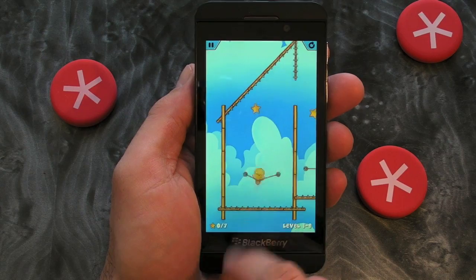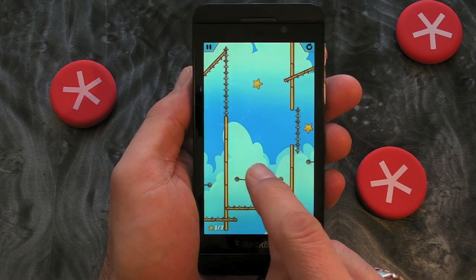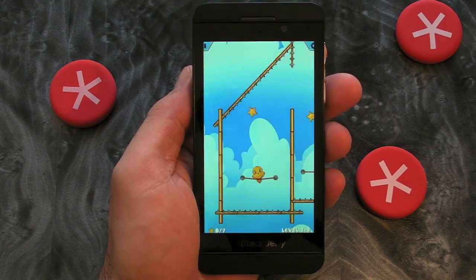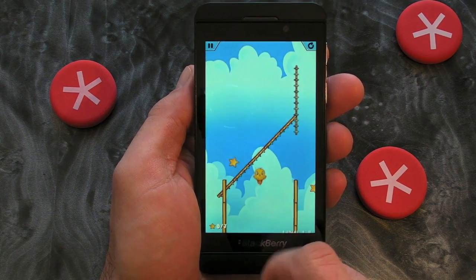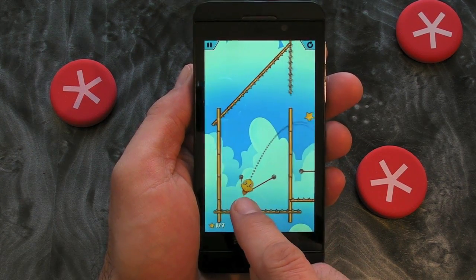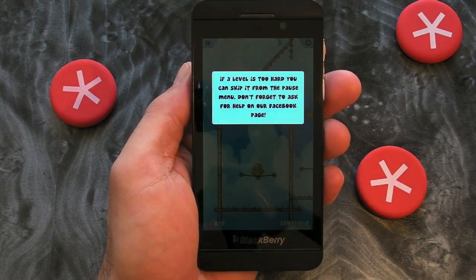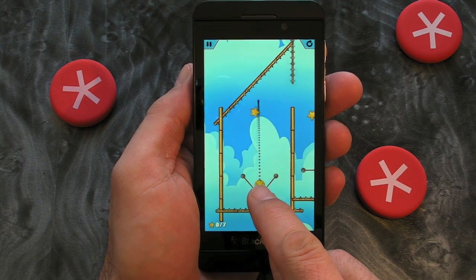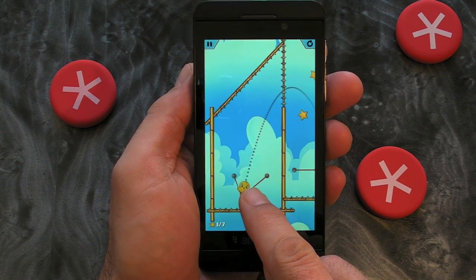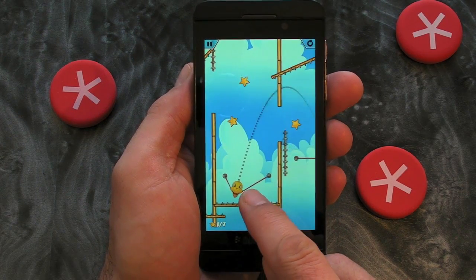Pretty much everything kills you, so you need to jump and land — keep landing on the wires. See that star there turning black? If you click it when it's black, that will actually kill you. As you progress through the game there's lots of new obstacles and challenges and that sort of thing. Let's just see if we can complete this level — not doing very well here, but it's a nice bright colorful happy game, I suppose that's a reasonable way to explain it.